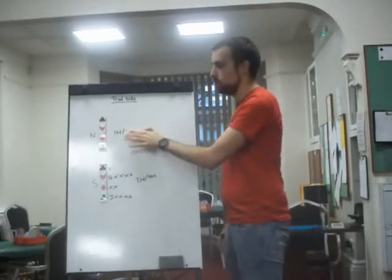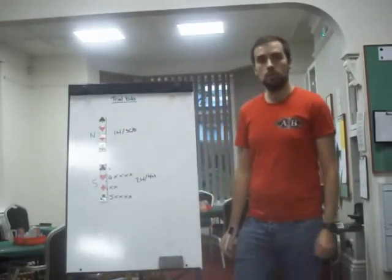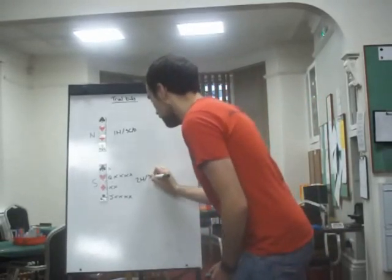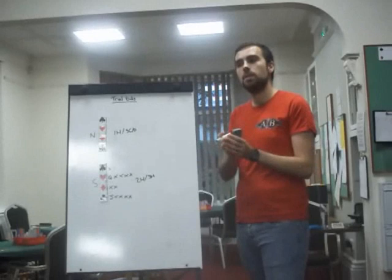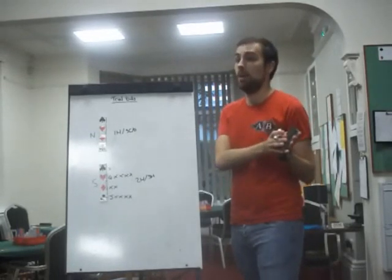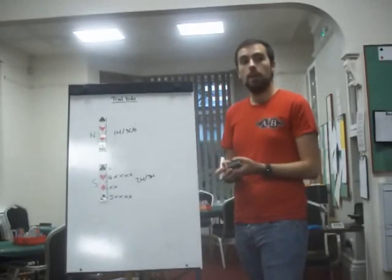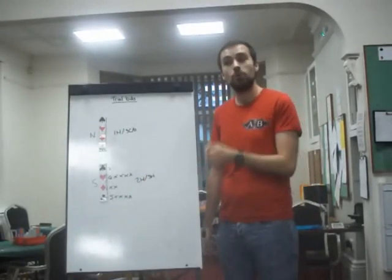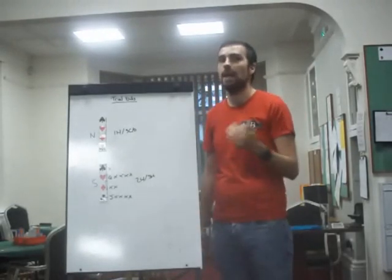Although you only have three points and feel like you may have overbid already with two hearts, you should raise the two spade trial bid to four hearts, because you can help them. They have asked about the one and only suit you can help with. If they trial bid three clubs or three diamonds, you do not have a one-loser suit in either of those, so you would return to three hearts. It's all about the specific suit they've named — that supersedes everything else about your hand.